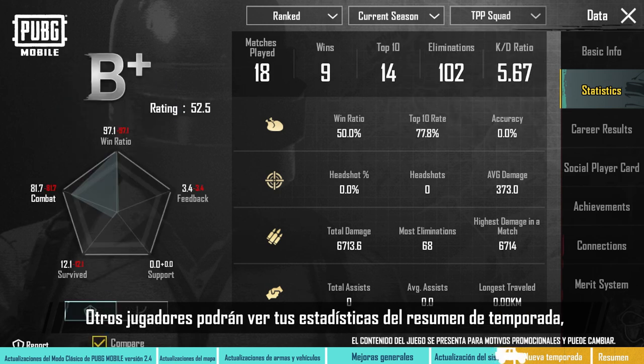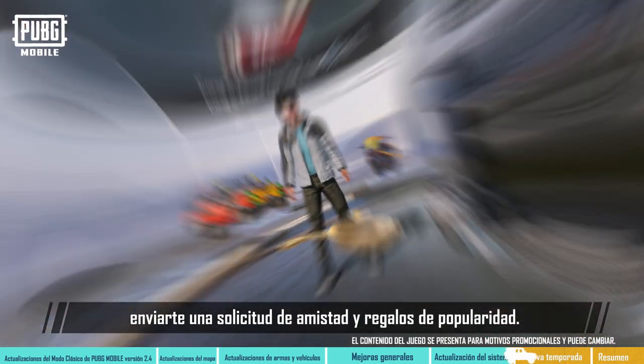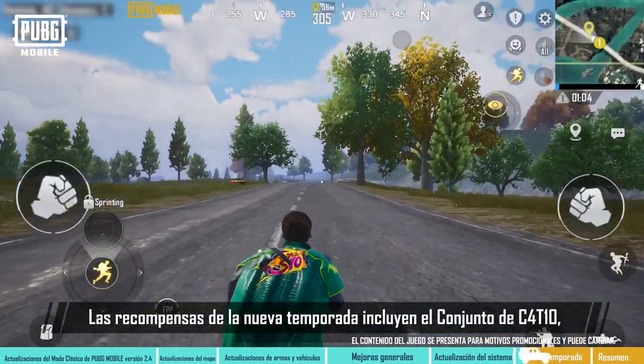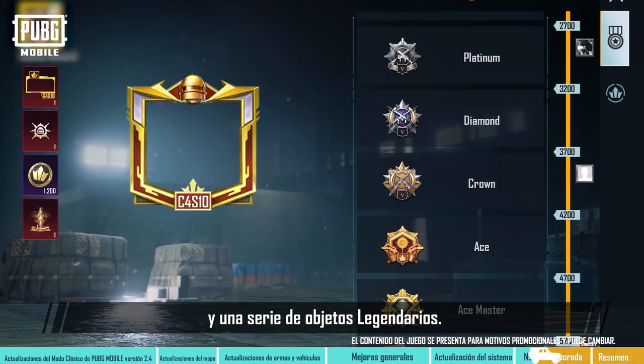Other players can also view your Season Recap Stats, send you a friend request, and send popularity gifts. Cycle 4 Season 10 will be officially available shortly after the version update. Rewards for the new season include the C4 S10 set, glasses, parachute, mask, cover, aug, and a series of legendary items.